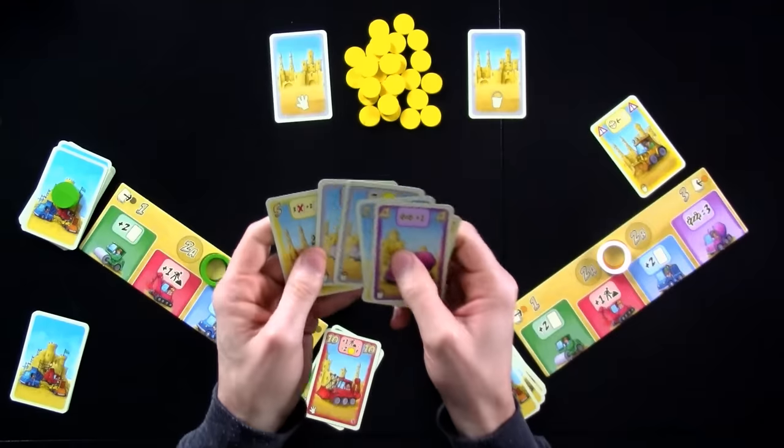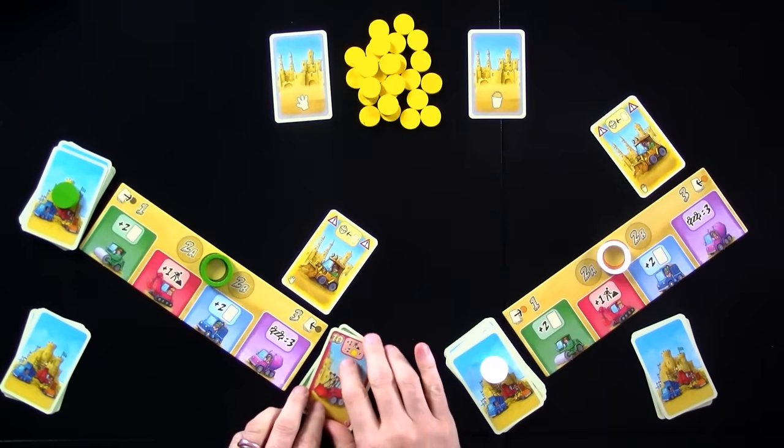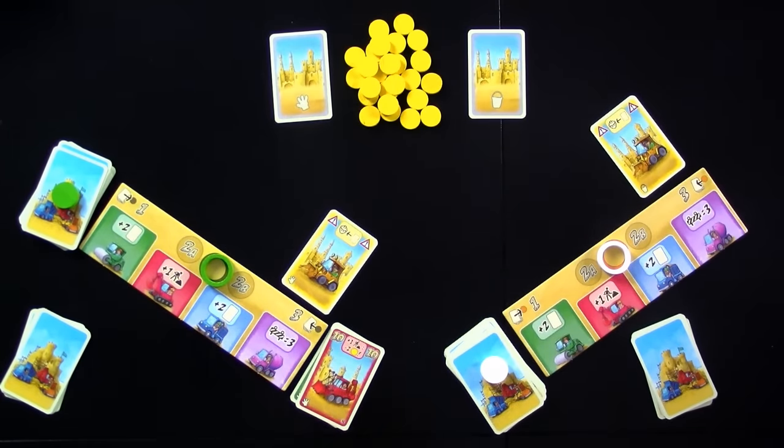Jen got both of her coins — wow! She is very happy with this hand and she's just going to let it stand. I've got a discard pile, Jen doesn't, and we're off.